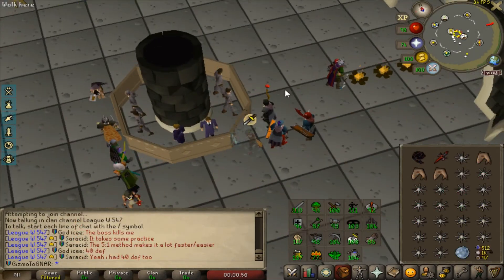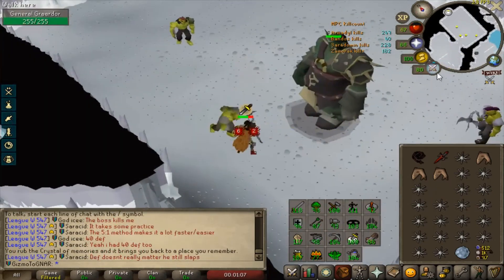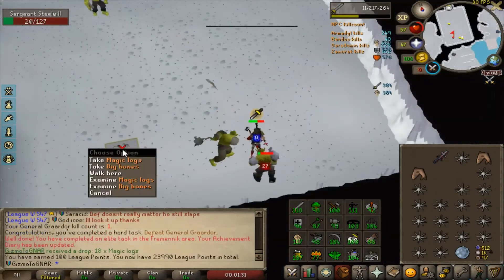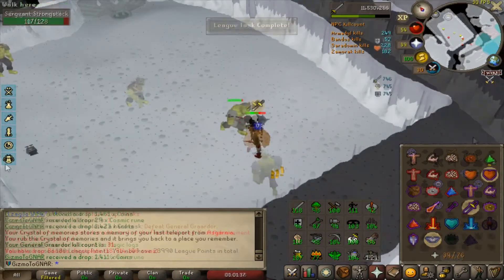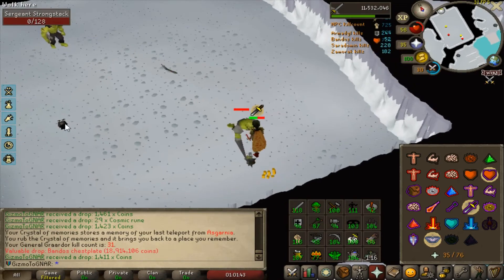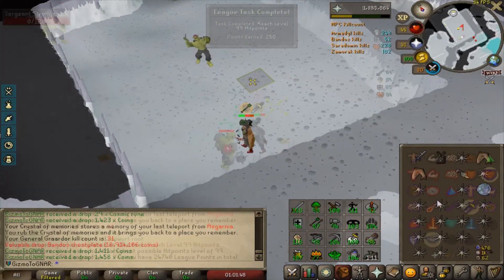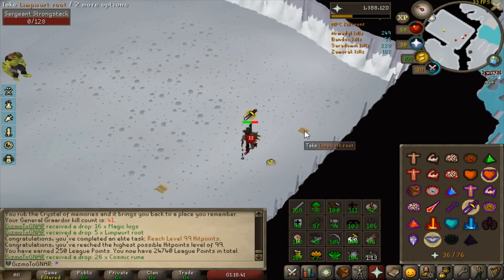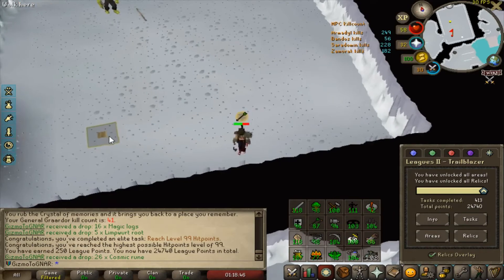Bandos is going to be the next grind. There are no Bandos items yet, so the first kills are going to be a bit rough, and then it should calm down once we get a few items. First Bandos kill. Feels so good to have a Bandos item — I'm not going to get attacked when I enter the room, and it's the good one too. That's 99 hit points, and a whole bunch of points. Now we're at like 24,700.